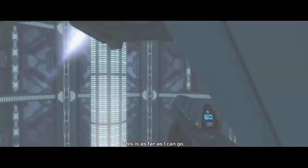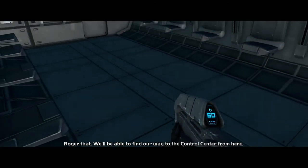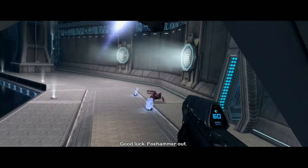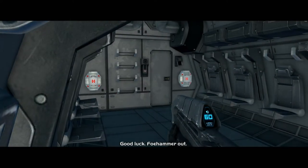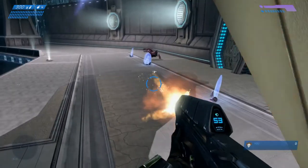It's on Halo Combat Evolved on the mission Assault the Control Room. The first one, the mini one that is kind of well-known, is at the beginning of the mission — if you face the Pelican and you rapidly press the Enter Vehicle button, you can re-enter it, and now you're riding it.